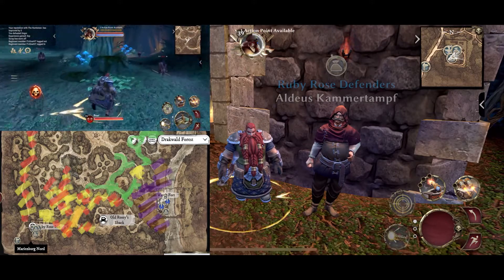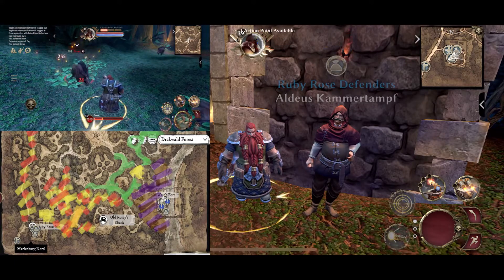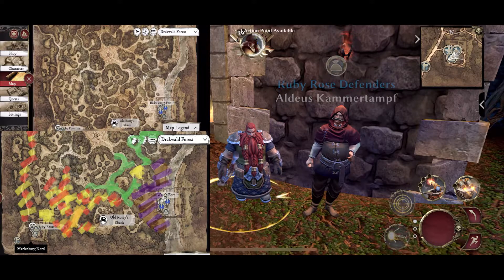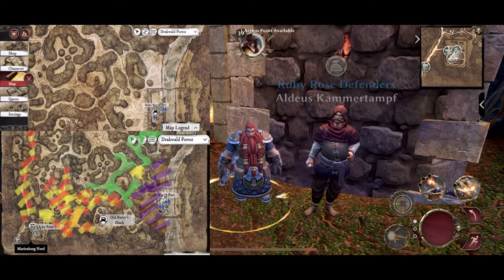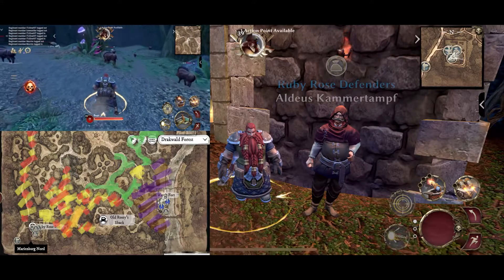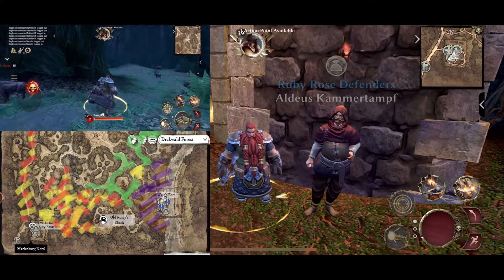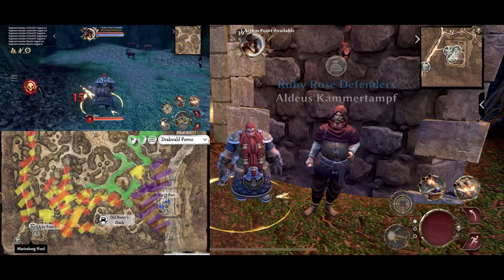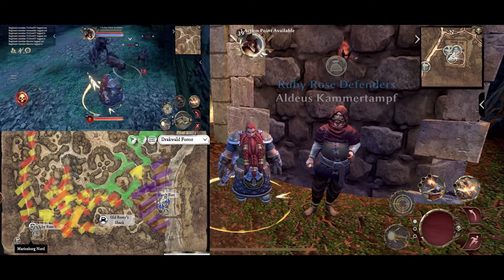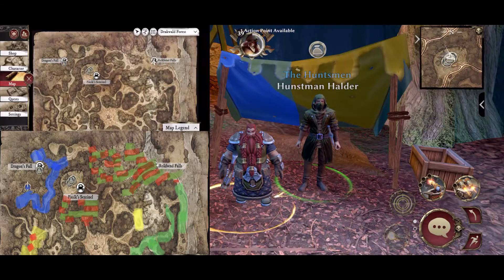Next up is the Warrior Priests, coated in yellow on the map. The rep that your class vendor will require is called the Ruby Rose Defenders. You will have three options for farming this rep. The first option are all the wolves in the southwest section of the map — this reputation will also be for the Witch Hunter class vendor. The second option will be deer just northeast of Ruby Rose Inn. The third option will be the boars; like the deer, they are packed into a very small area. There are two spots of boars: the first is just west of Old Rosie's Shack, and the second is northwest of Reich's Watch Fort. The Warrior Priest class vendor is located inside of Ruby Rose Inn on the south side.